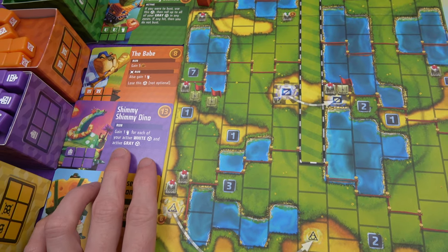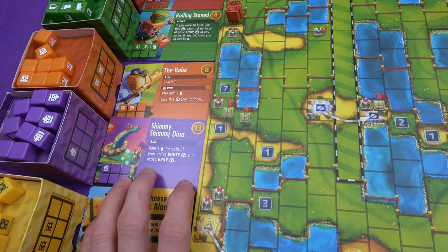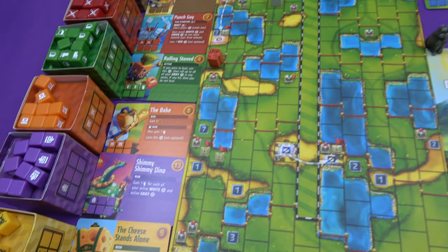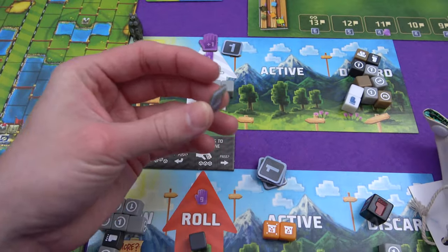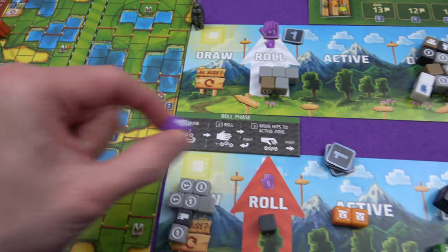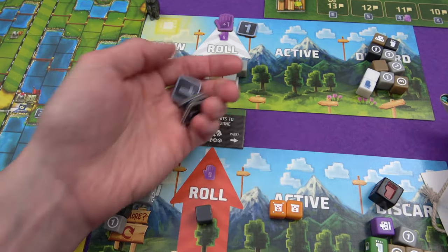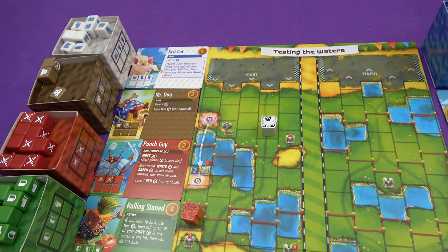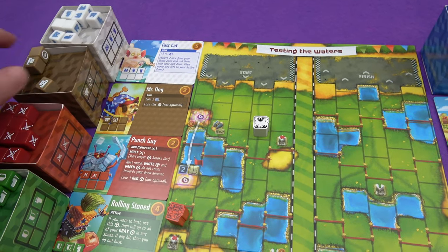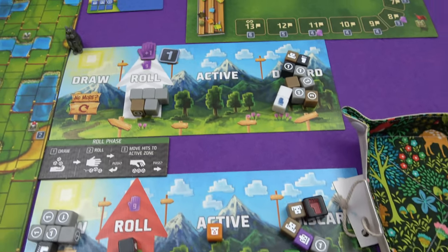I've got twelve coins though, from these and all these leftovers. I've got to buy a dinosaur — shimmy shimmy dino. If you roll the dinosaur face — only a one in six — you gain a foot for every one of your active white and grey dice. I do still have all of my grey dice. So I've got thirteen and I'm going to buy that crazy expensive dinosaur. I've got four left over, but I do lose a babe. Four sadly isn't enough to buy a fast cat, so I think I'm buying some more Mr. Dog.